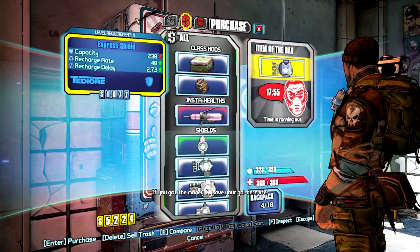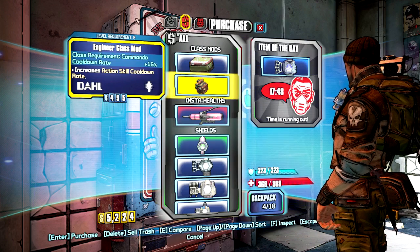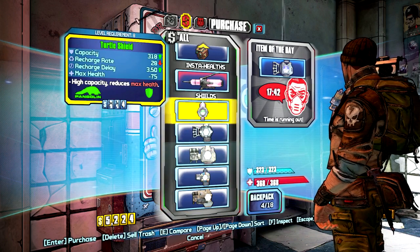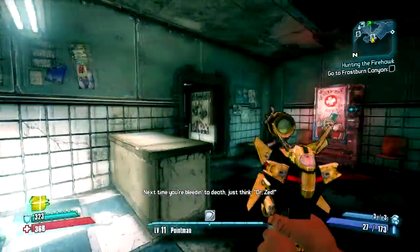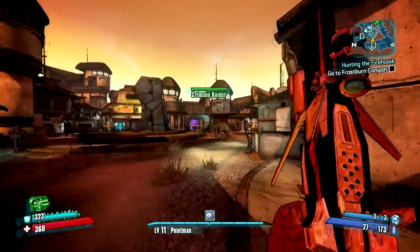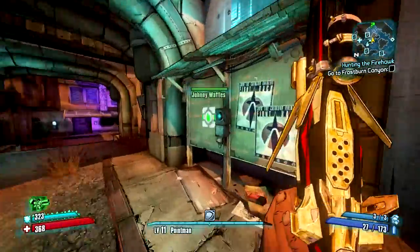Another one. Express shield. Whoa! A thousand recharge rate, 48. That's actually pretty good. Action skill cooldown. None of these are all that good. This one's good, but once again it reduces my max health, so fuck that. Goddamn Pangolin shields. Alright. Go over to the bounty board, hand the other one in — assuming it's at the bounty board, which it doesn't look like it is.